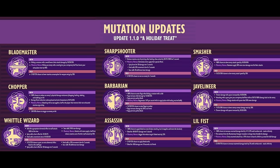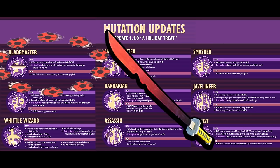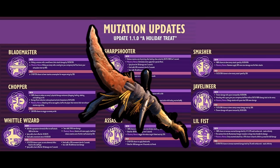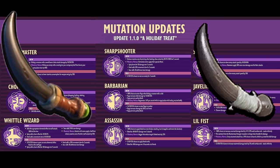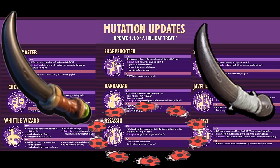When you're watching this video and I'm making mutation suggestions, just keep in mind that my new recommendation is to turn on your weapon-specific mutation. That means if you're using a slashing weapon like the Coltana, you'd turn on Blademaster. The Rusty Spear, you'd turn on Javelineer. The Widow or Spider Dagger would be Assassin, and so on.